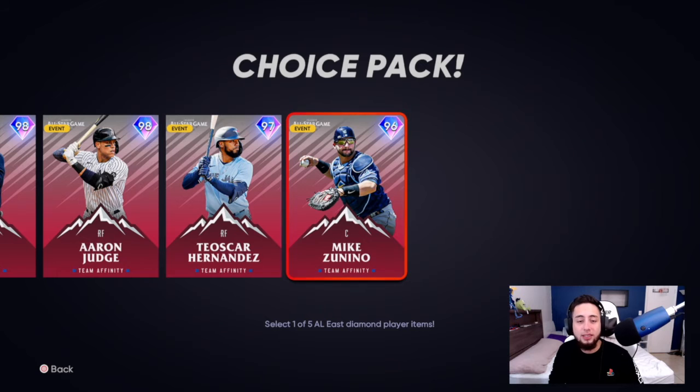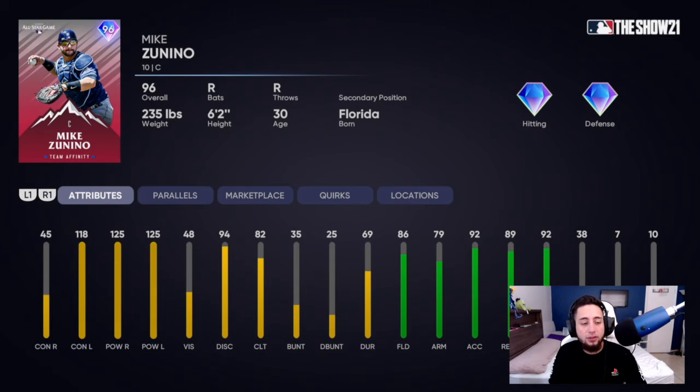Then we've got Mike Zunino, 96 overall diamond — 45 contact vs. right and 48 vision, both terrible. But he can smash right and left-handed pitching with his power, and has 118 contact vs. left and 86 fielding, making him a decent catching defender. Other than that, he's not a great card especially against right-handed pitching. On Legend difficulty this card probably won't cut it, but on Hall of Fame or All-Star he might be a beast.